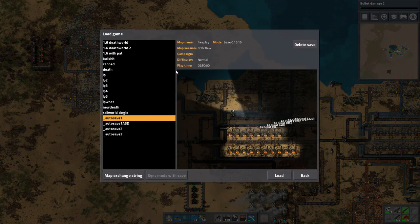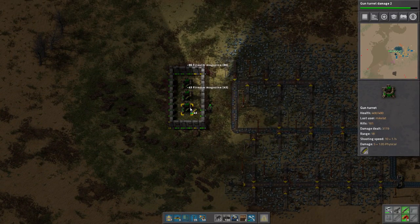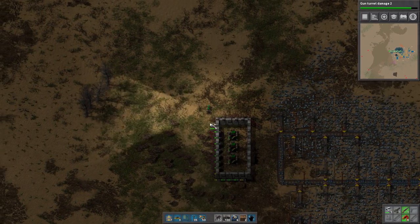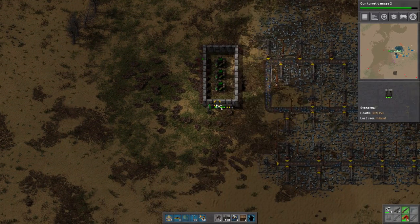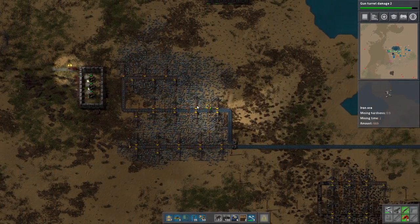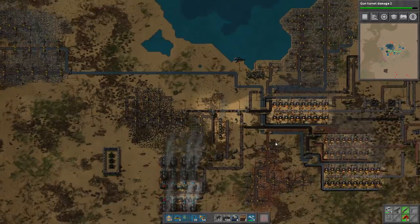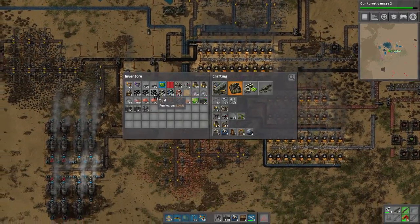I loaded the save and manually fed all these turrets. We're okay - just going to repair things a little bit as well. We gotta keep our power in check. We're finishing our gun turret upgrades too because that's relatively important. These power buildings are out of coal now, so let me manually feed them.